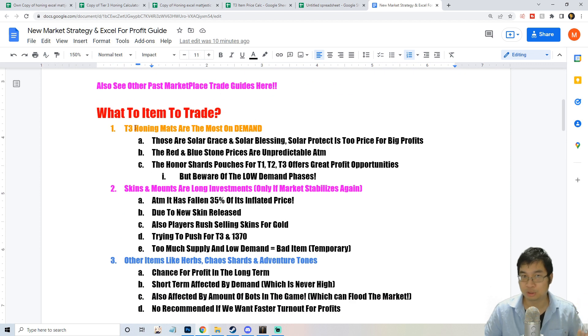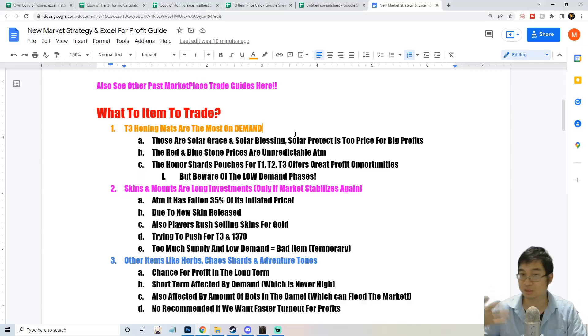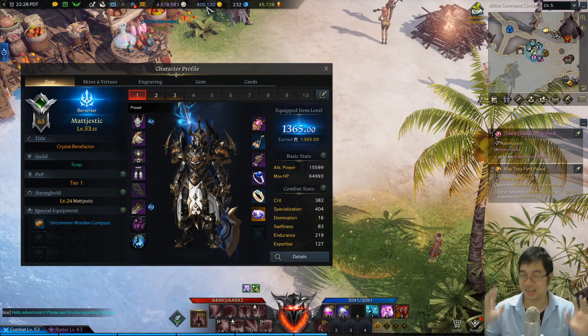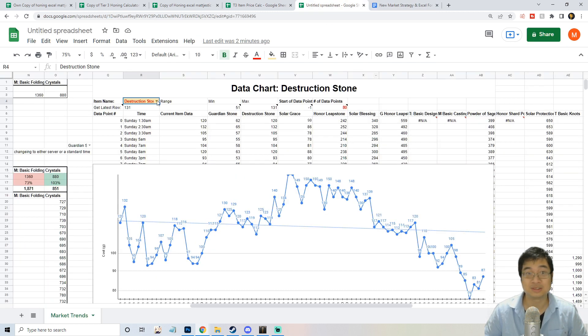Currently I'm trading Tier 3 honing materials. People will eventually get to Tier 3, and I'm slowly getting to 1370 myself — 100% free to play. I haven't paid into the game. Some high-demand items are the honing materials: Solar Grace, Solar Blessing, and Solar Protection. I'm also looking at red and blue stones, though their prices have been dropping.